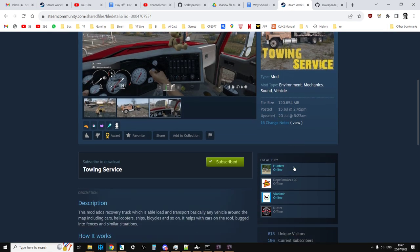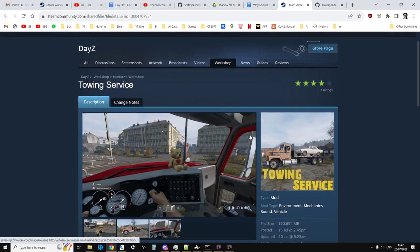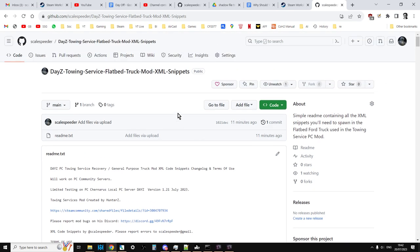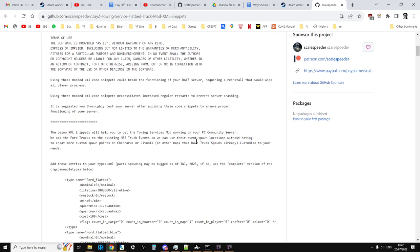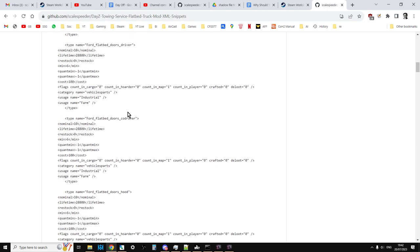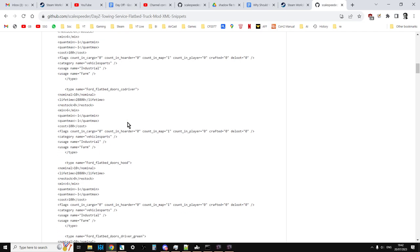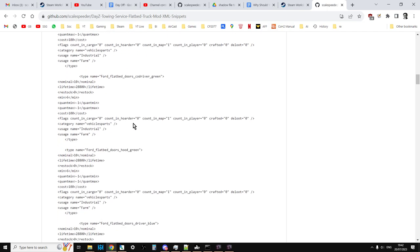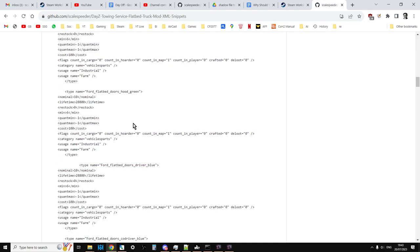Now let's have a look at installing it. You know the basics: go to the Steam Workshop, subscribe, download it, and add it to your server in the normal way. In the readme on my GitHub — there's a link in the description below, plus my Mega as a backup in case GitHub goes down — I've included the types.xml entries, not only for the vehicles but all the accessories as well: the driver's doors, the hoods, all the different colors, and what they call the tent which is the cover on the back.